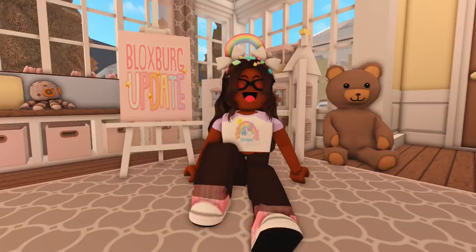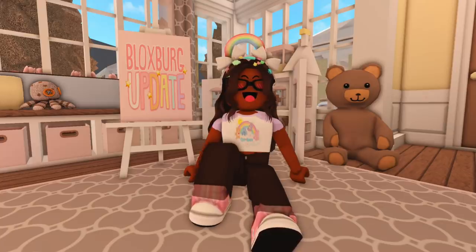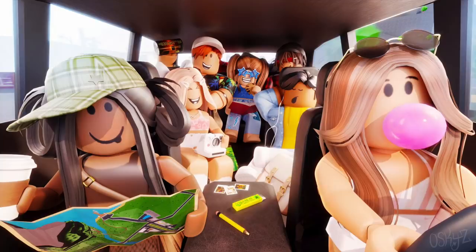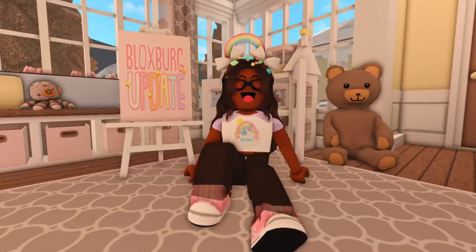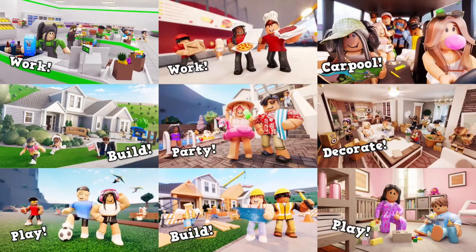The next thumbnail shows some construction workers — a girl holding a blueprint, a guy next to her with a hammer, and they're doing some work in the back. This really shows what Bloxburg is all about. In another thumbnail we have some Roblox players in a van on what looks like a little road trip. And in the final thumbnail, it looks like people just moved into their house — there's a box filled with stuff and people finding the right places for everything.